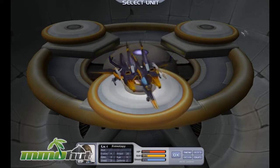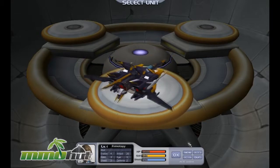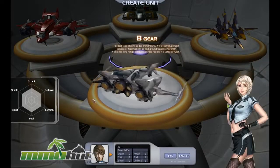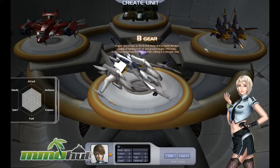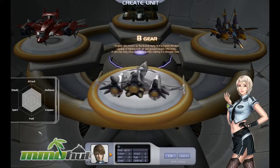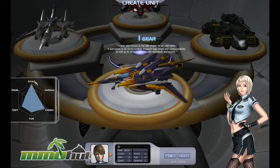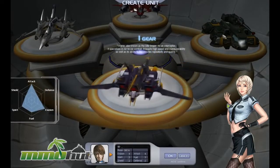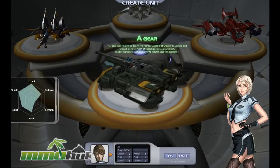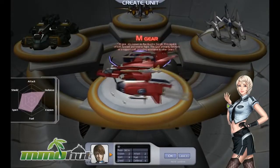I can go ahead and create a character. I just made a character to check out the game's settings, but let's make another one. It has some voice acting. Basically this first class is a jack of all trades. This one is an assassin — fast-paced, attacks fast, does a lot of damage but has low shields. This guy is a tank who can absorb and deal a lot of damage. And the last one, the Mgear, is basically a support class.